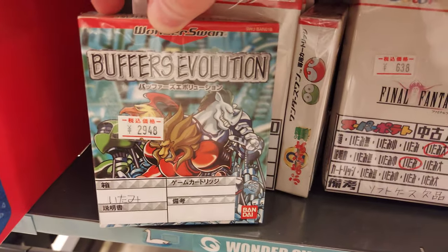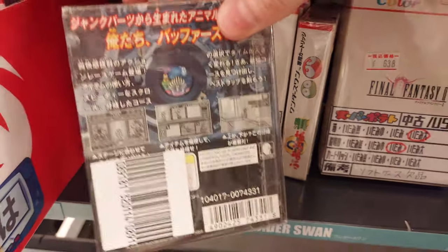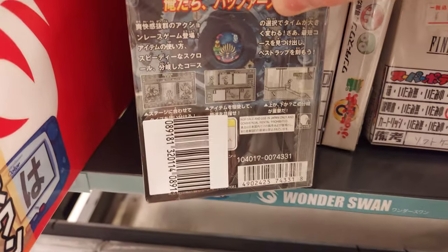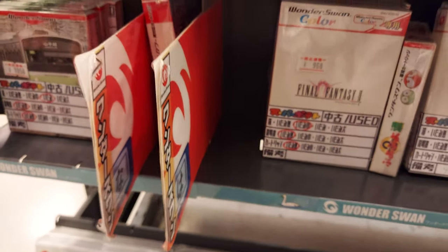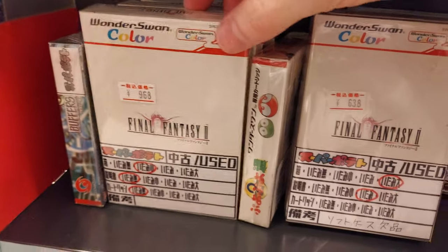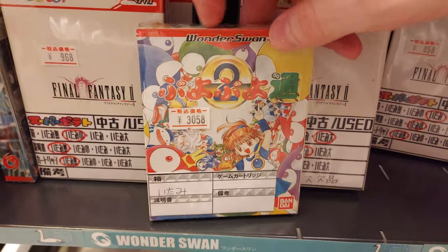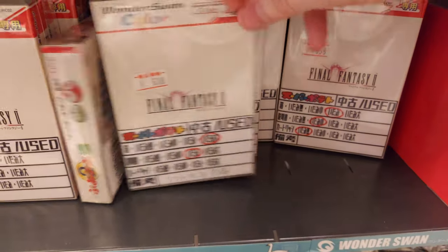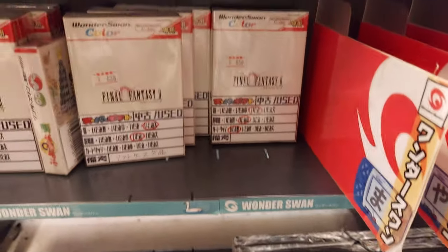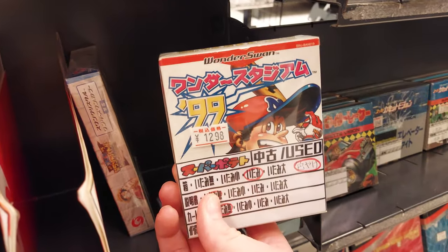We've got Buffer's Evolution. I've never seen that before — it looks like a Rocksteady type thing. Looks like an action platformer, actually. It might be fun. And we've got Final Fantasy 2 and Puyo Puyo — which is a fun puzzler — at 3,000 yen. Final Fantasy in the box for 638 yen. That's like about $5 US. Baseball Stadium — Wonder Stadium 99 — about 1,300 yen.